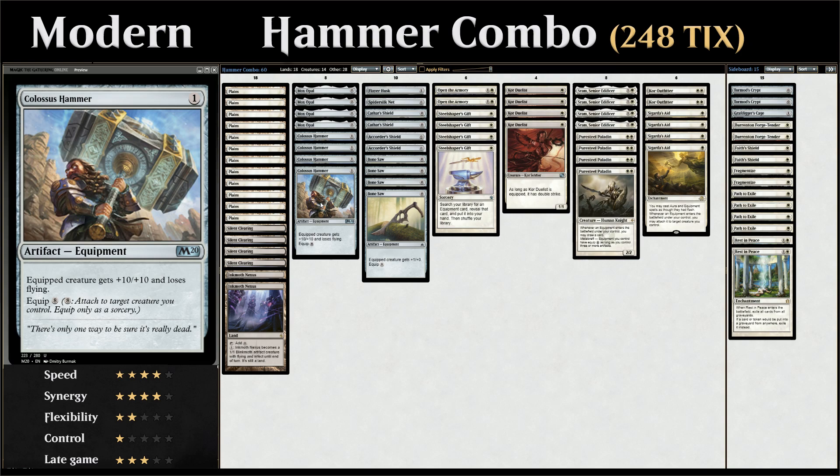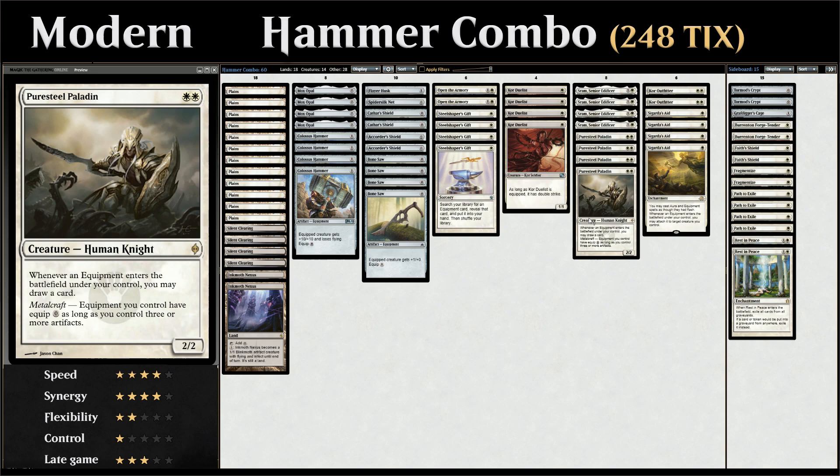The difference here is that we've also added Colossus Hammer — a 1-mana equipment that gives the equipped creature +10/+10 but loses flying. The equip cost is a whopping 8 mana, which is not easy to get to with only 18 lands and 4 Mox Opals, so instead we're trying to cheat on the equip cost. One way is with Puresteel Paladin: if we have Metalcraft — three or more artifacts in play — equipment can be equipped for 0 mana.